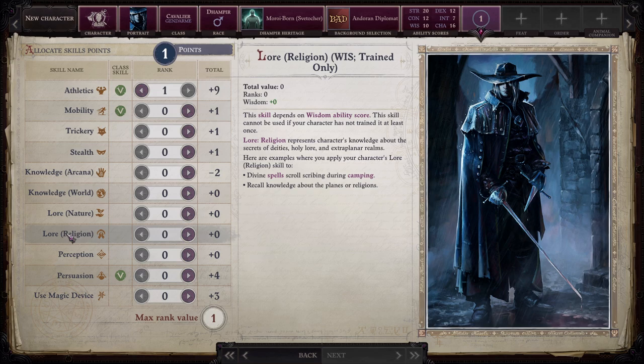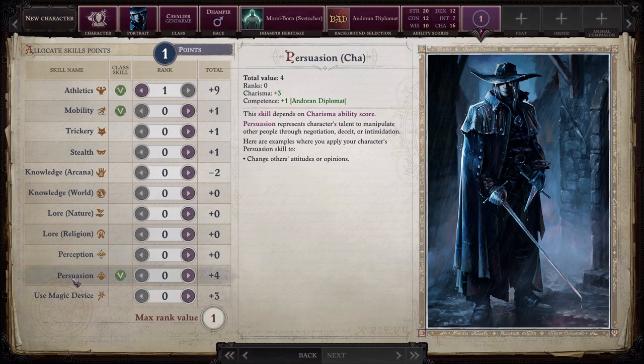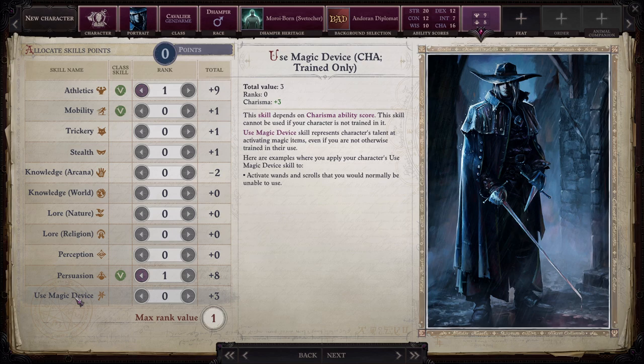Lore Religion uses wisdom — represents knowledge about the secrets of deities, holy lore, and extraplanar realms. Uses include divine spell scroll scribing during camping and recalling knowledge about planes or religions. Perception uses wisdom — represents acuity of your senses, allows you to notice fine details, see danger coming, and tell if people are behaving suspiciously. Uses include noticing traps, hidden objects, and determining chances to not be surprised during a sudden attack on camp. Persuasion depends on charisma — represents talent to manipulate others through negotiation, deceit, or intimidation. One point there. Use Magic Device also depends on charisma — represents talent at activating magic items even if not otherwise trained, including wands and scrolls.